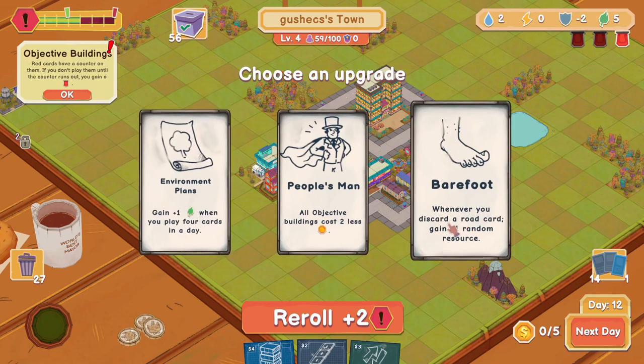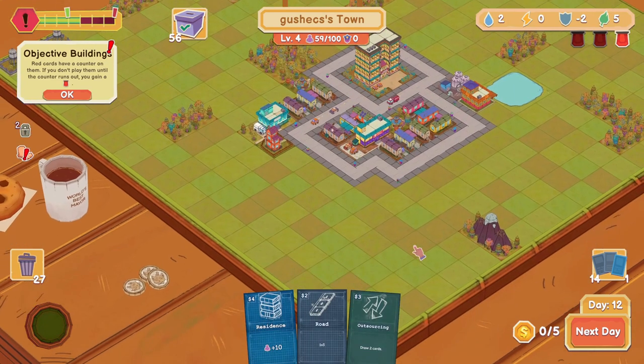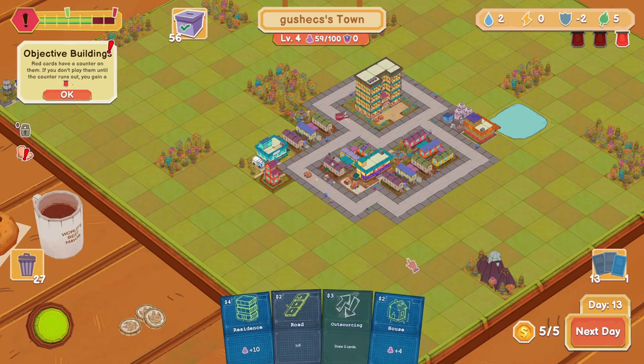Objective buildings cost less money — we have objective buildings? I didn't know that. That sounds nice. I think I'll do this one, it sounds better. And then I don't have the money, so next day.